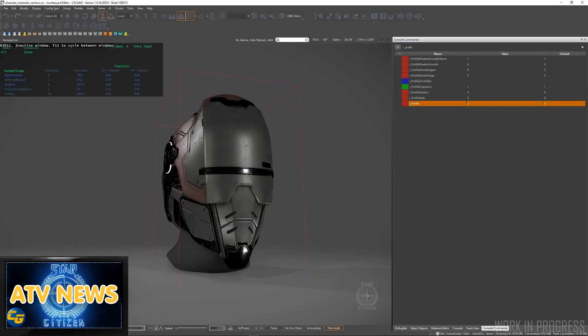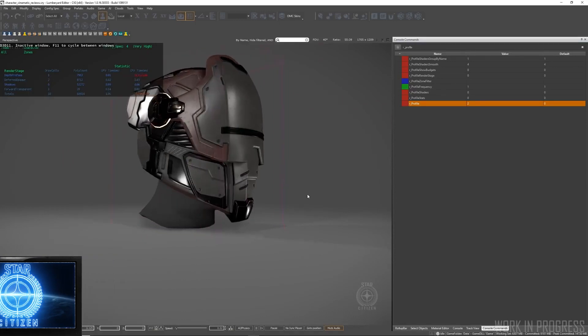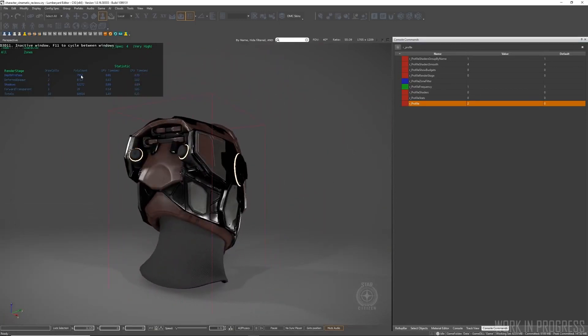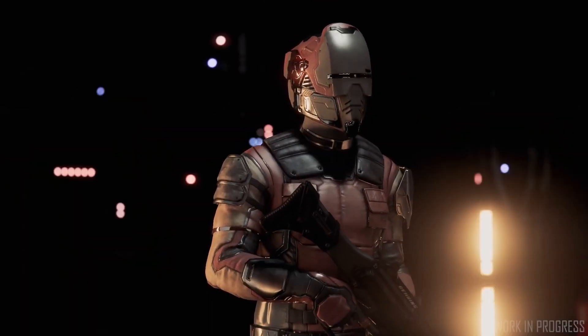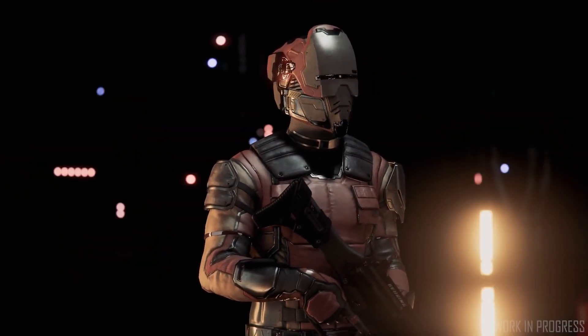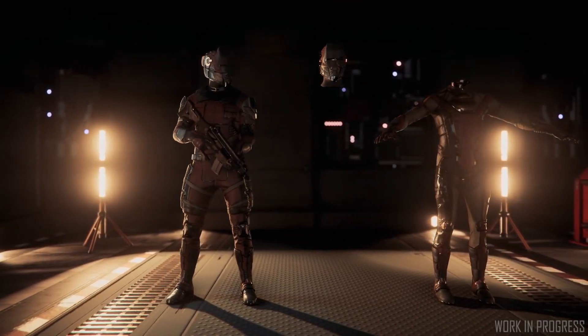This week on Around the Verse, CIG showed off some tools they created to help artists design assets that fall within the parameters required to run in the game, as far as number of draw calls and things like that. This is to reduce the amount of work and rework that has to be done when creating assets for players and player characters. They find what their biggest problem is and then they create a tool that bypasses it — it's always a very interesting side of development.